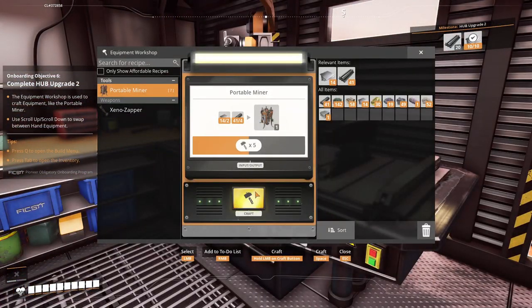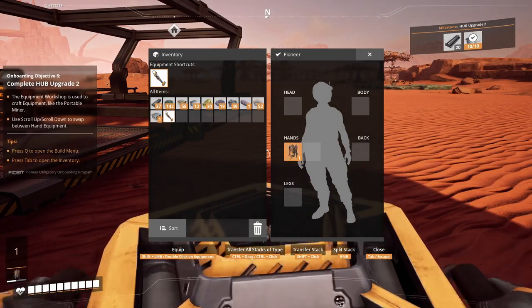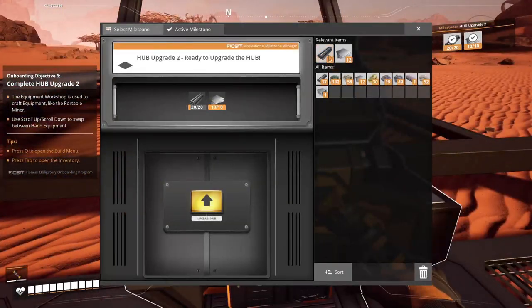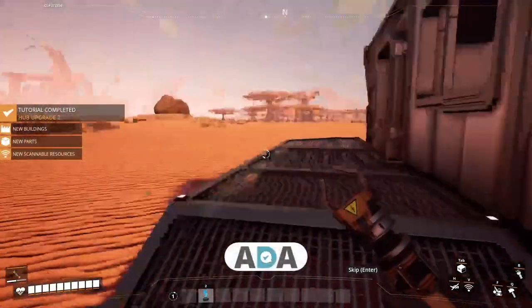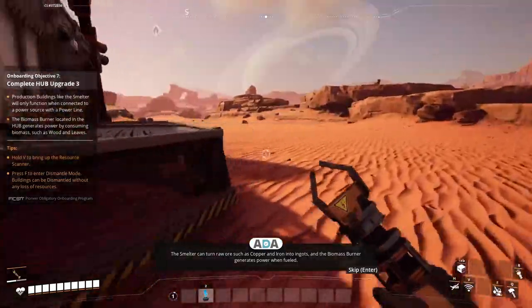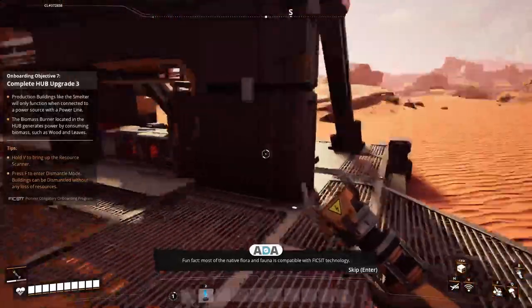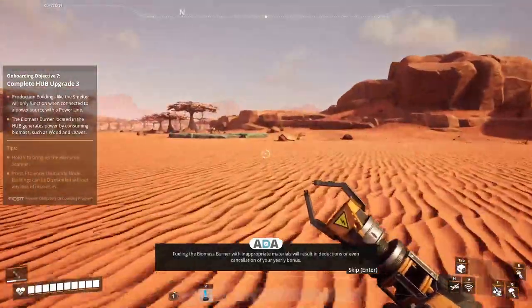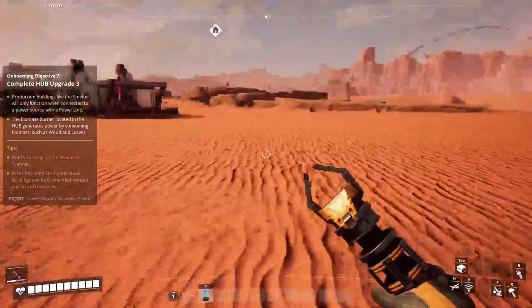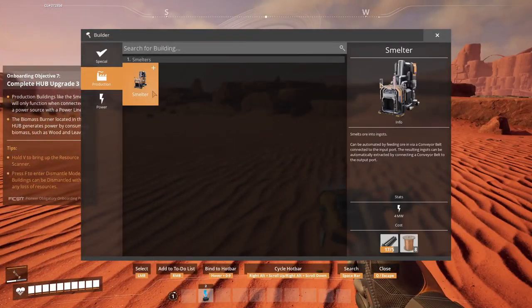Create the miner and put it into - oops, I wanted to put it in the other hand. There you go, now it's fine. Let's feed this here. New level unlocked! Hub upgrade 2: Power and Shell completed. The smelter can turn raw ore such as copper and iron into ingots, and the biomass burner generates power when fueled. Fun fact: most of the native flora and fauna is compatible with FICSIT technology. Next objective: complete Hub upgrade 3. We'll concentrate on the next objective, but in the meantime I've unlocked the smelter.